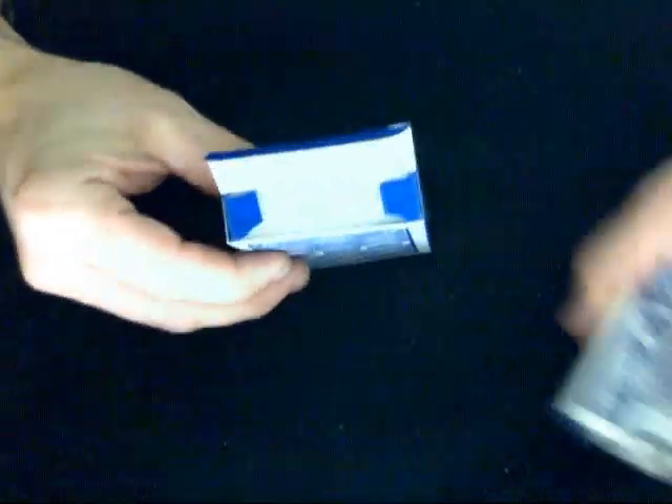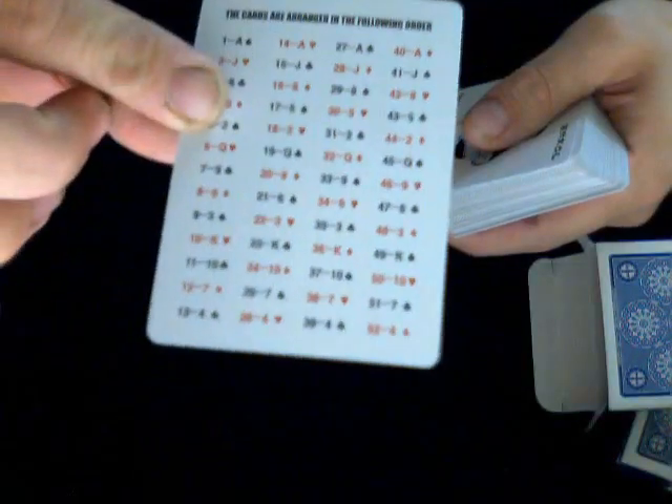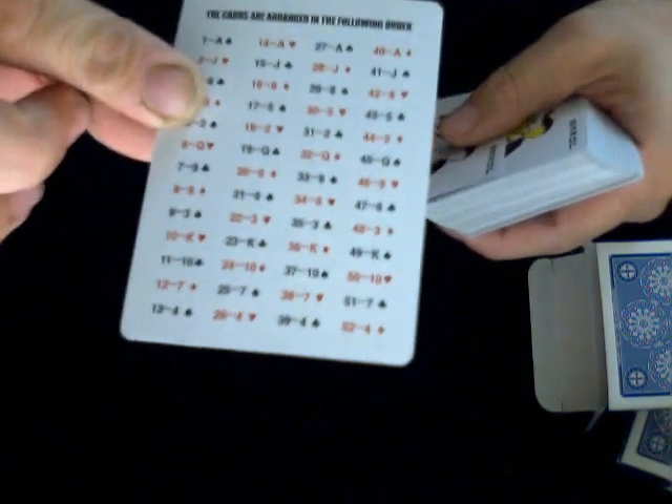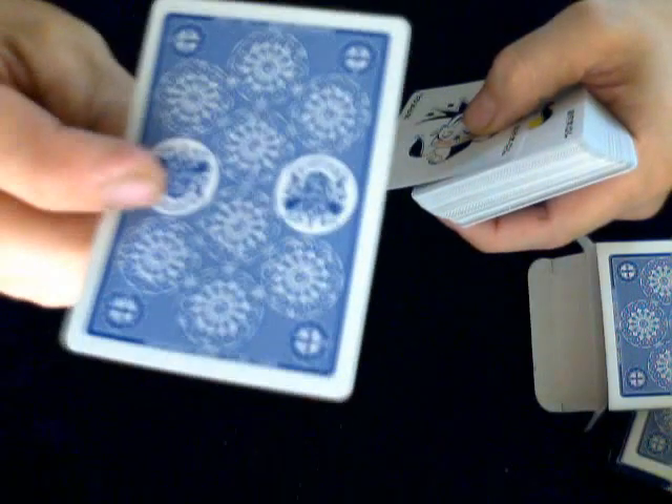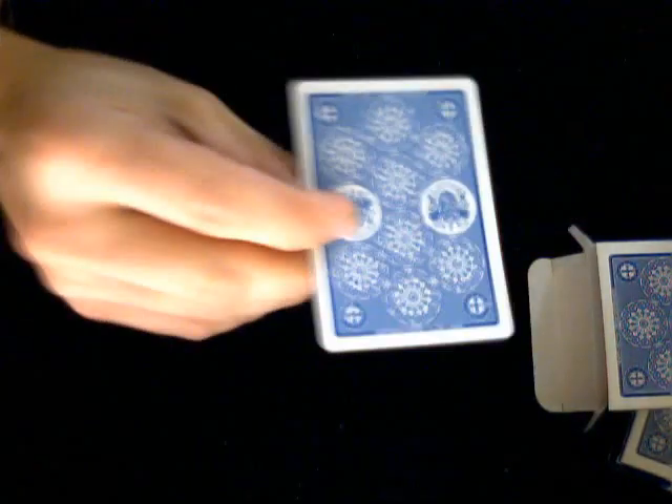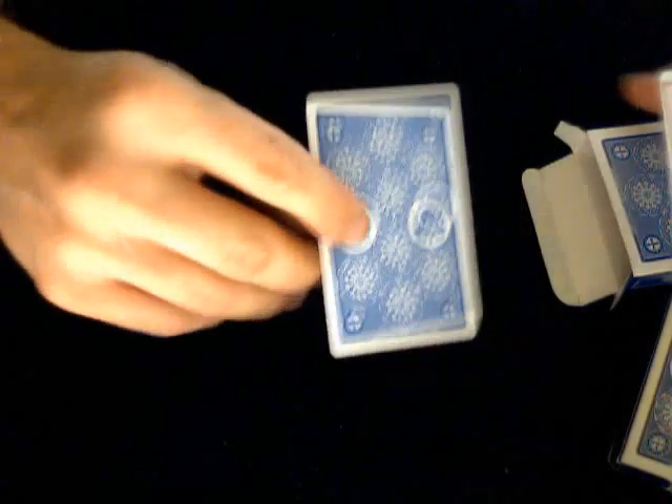When you pull it out, the first thing you notice is this card that tells you the actual order of the cards — it comes preset in a specific order. There's the back of the cards, the same as the other ones.